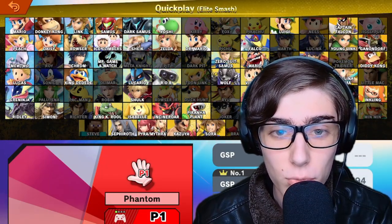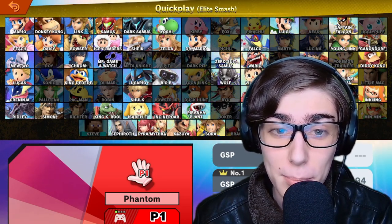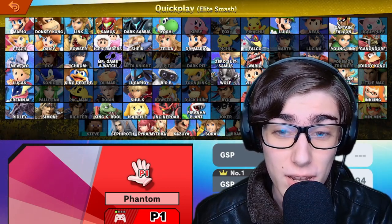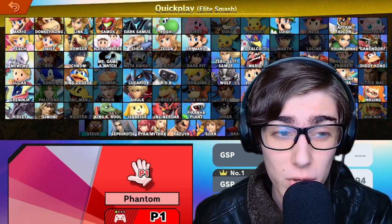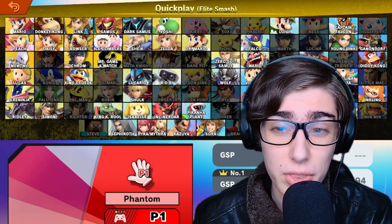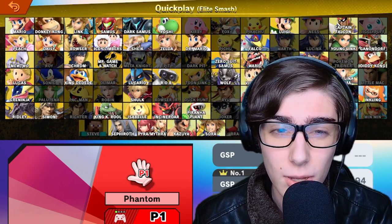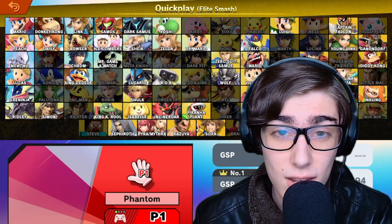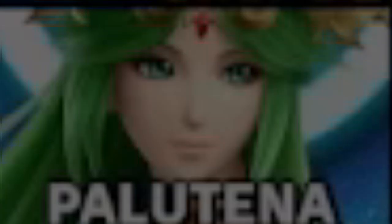Hello everyone, welcome back to yet another Road to Elite Smash. This Road to Elite Smash just keeps getting better and better by the episode, as we have a ton of characters covered. We have now covered every single series with a character at least once, except for one series — the Kid Icarus series — as there are three characters we have not yet touched on: Pit, Dark Pit, and Palutena.